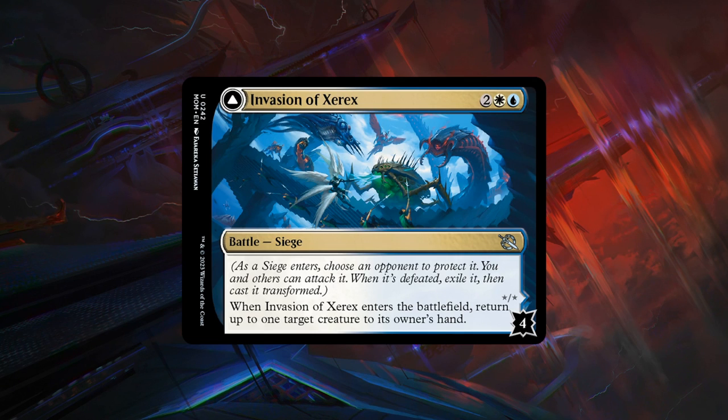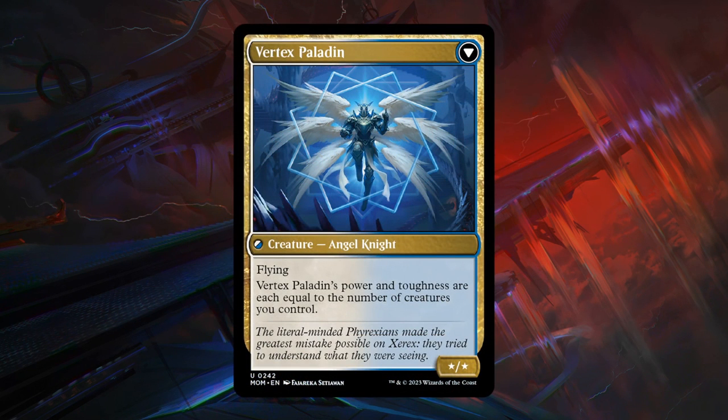Next is Invasion of Zarex, a 4-mana uncommon battle with 4 defense counters. When it enters the battlefield, return up to one target creature to its owner's hand. Bounce spells get a little better in this format because of the incubate mechanic and large Phyrexian tokens you can bounce with it. And if you manage to defeat the battle, it transforms into Vertex Paladin, which has power and toughness equal to the number of creatures you control, and also has flying. B grade — a nice flexible battle; hopefully you can attack it down with your blue-white flyers and get a large flyer in return.